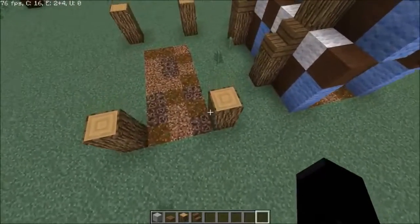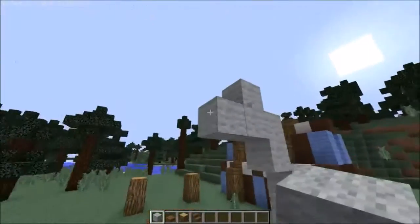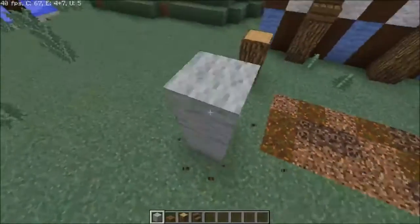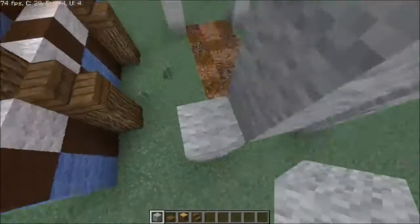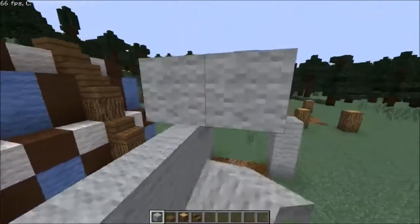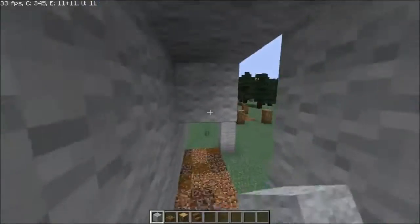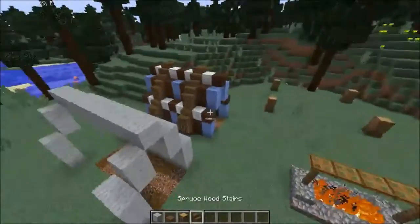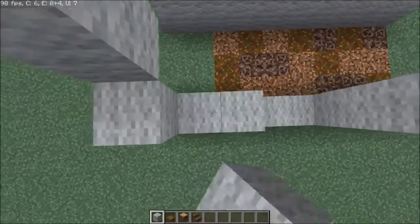I think I gotta do this one first. Going for this shape again, which is kind of going to be the standard shape for all these tribal tents. I'm doing this one in the light gray, because it's just a bit of contrast against the white right here. Okay, almost done.